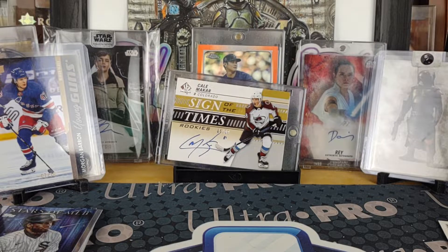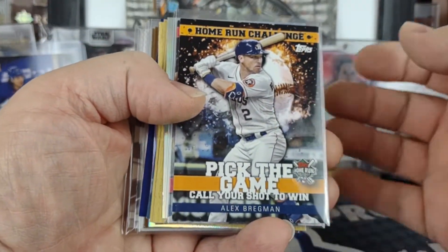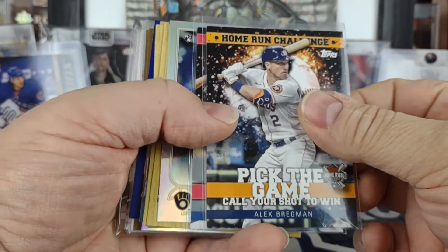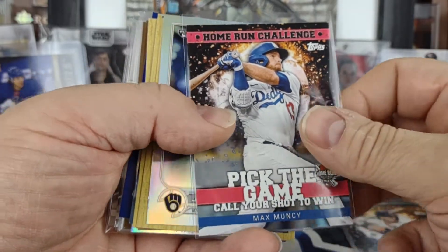Sorry for the delay. Now for the super recap — this is as good as it gets. Starting off with the home run challenge: Alec Bregman and a Max Muncy.